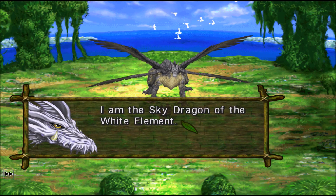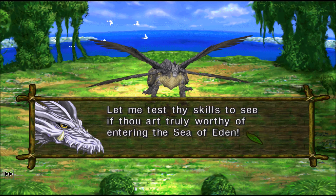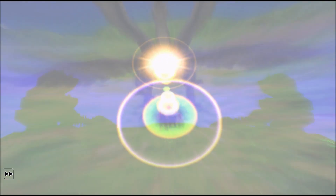Welcome humans. I am the Sky Dragon of the White Element. Well done — thou hast gained the protection of the five dragons. Let me test thy skills to see if thou art truly worthy of entering the Sea of Eden. Sounds good.